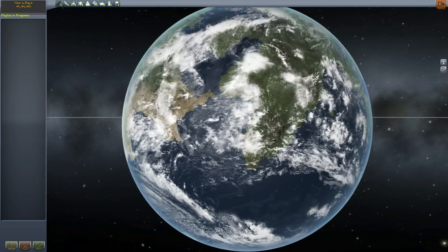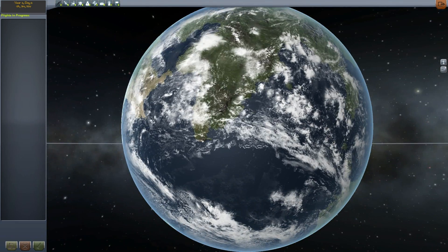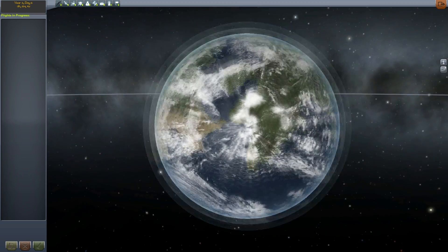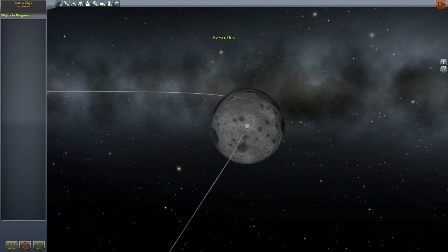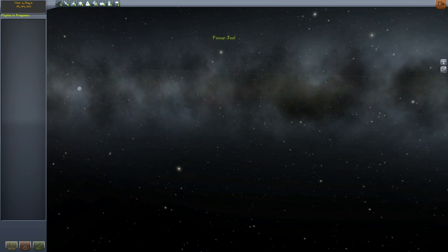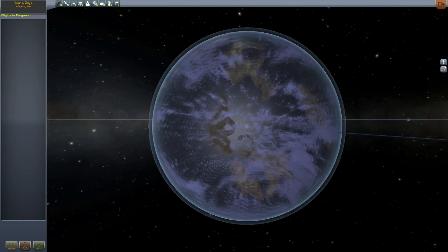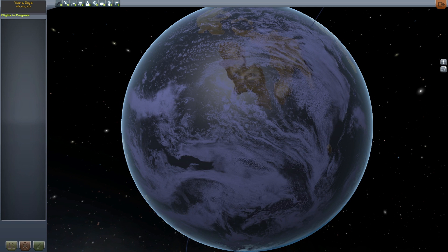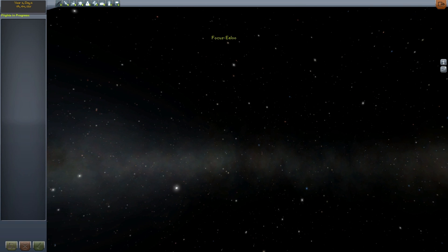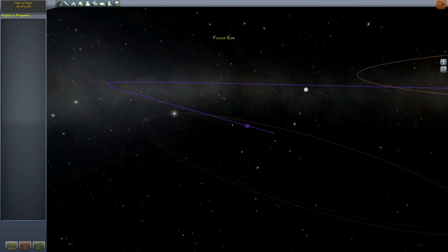First of all, the most obvious one you can see here: we've got moving clouds. You can actually see these clouds in the world in-game, which is really cool, and they actually move around the planet — it's absolutely beautiful. There's also clouds on a couple of other planets: Eve and Laythe. Look at Laythe — very pretty. I don't know what the mod has added to it, but it certainly looks pretty.